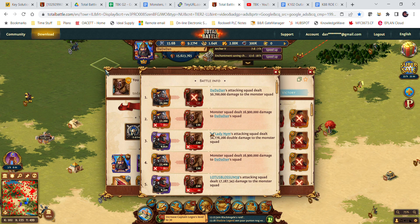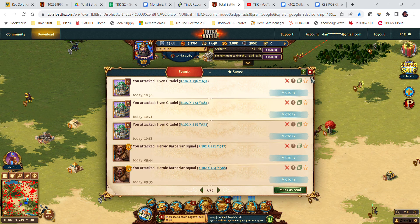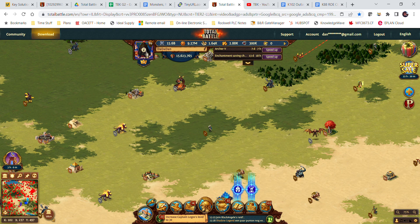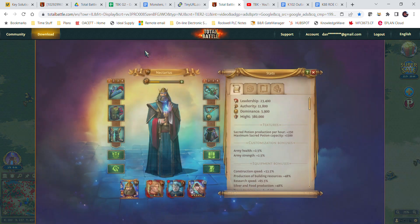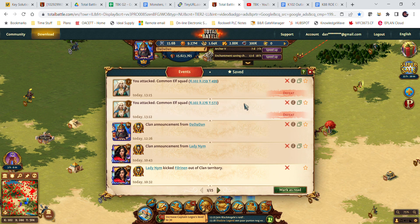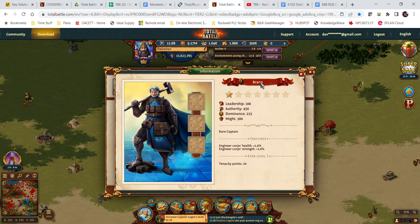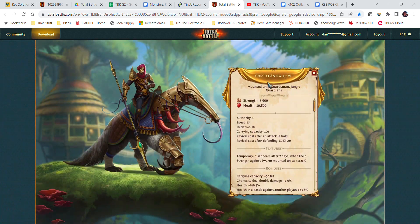Hi TBK family, it's time for some battle analytics, aka math. We're going to be looking at different troops, different bonuses, using different captains and equipment. I did two little attacks here against a level 7 common elf squad. This first one I used Bran level 1, no bonuses whatsoever, against this mounted guardsmen jungle guardian.